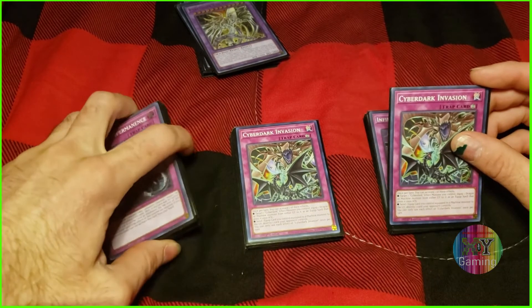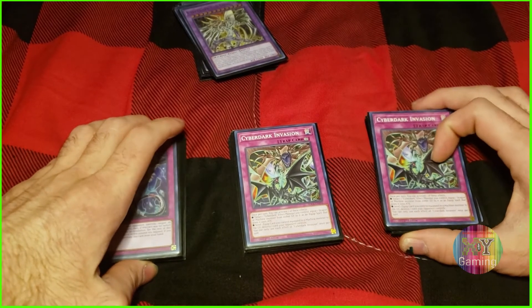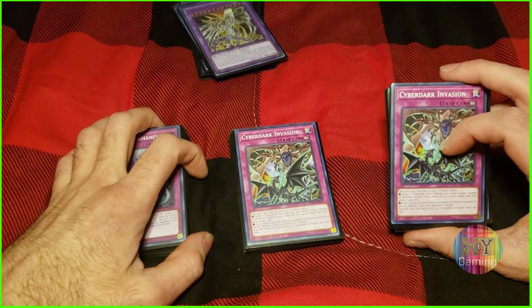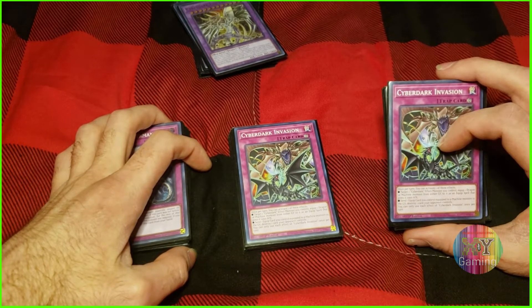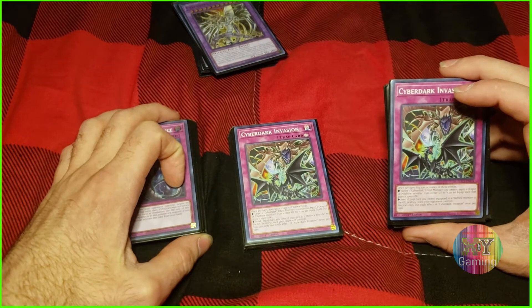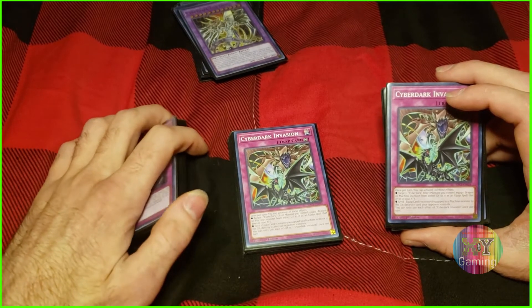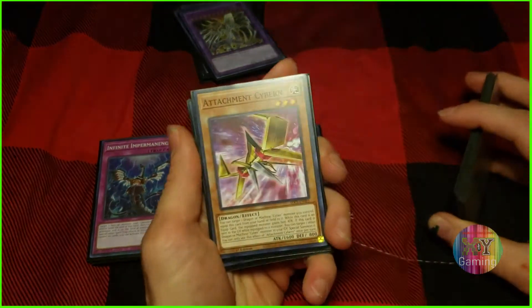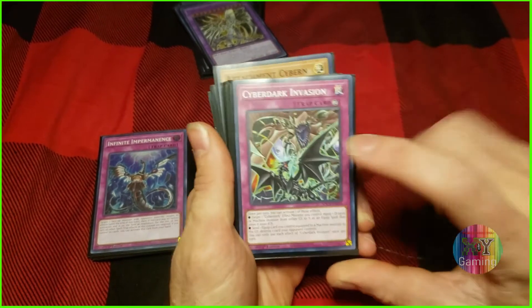Cyber Dark Invasion — I tried running just one because you can search it out, but you could also just draw into it and get its effect off that way, so I run two. It has a once-per-turn effect where you activate one of two following effects, and each effect can be used once per turn. The first effect lets you target a Cyber Dark effect monster you control and equip a dragon or machine monster from either graveyard to it as an equip spell, giving it 1600 attack. Keep in mind that if you choose Attachment Cybern, you still get the 600 from its own effect plus the 1000 from Cyber Dark Invasion — so you'd be equipping it with a 1600 boost total.